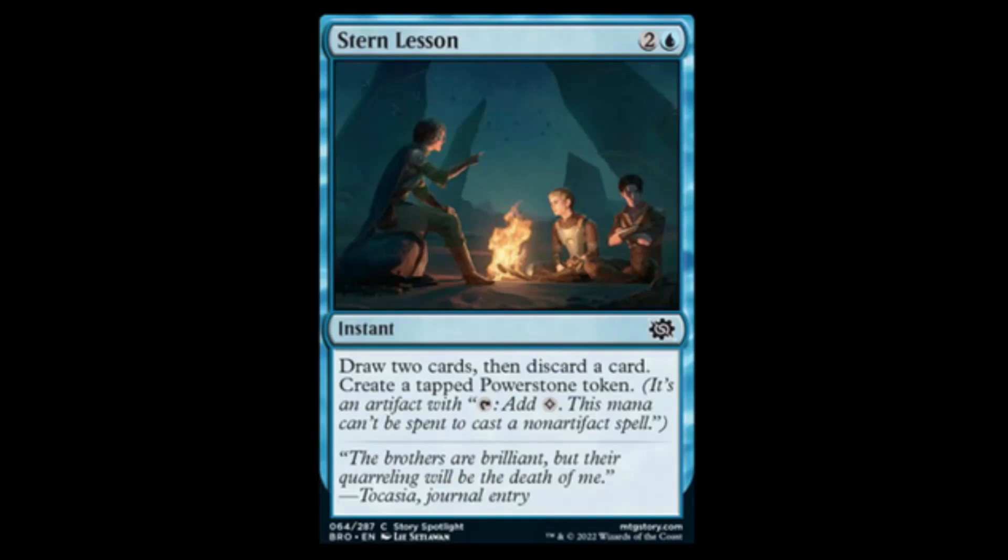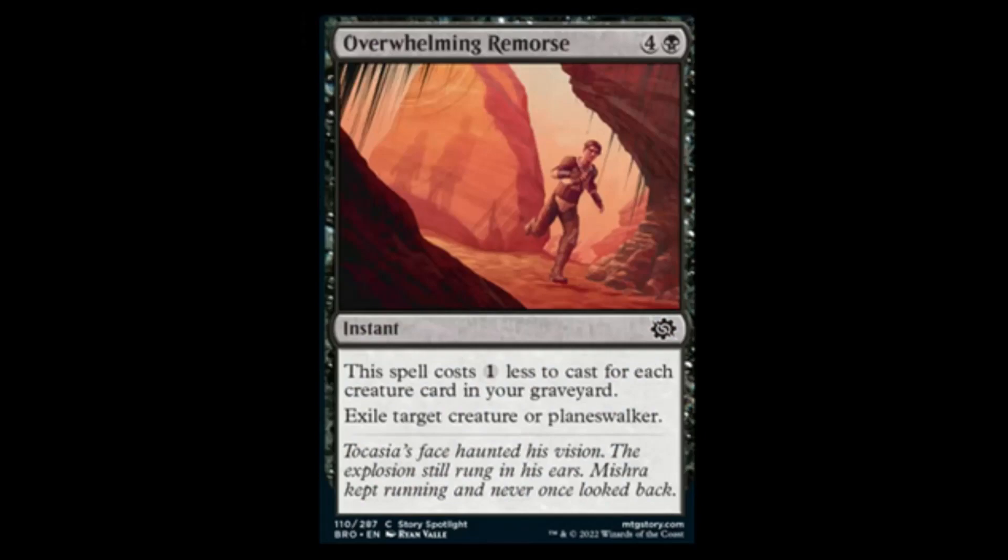Next we have Overwhelming Remorse — black and four, instant. This spell costs one less for each creature card in your graveyard. Exile target creature or planeswalker. Why on earth is this a common? This is going to be all over limited and Standard. Nothing's better than for one black instant exile target creature or planeswalker — and you don't even lose the cards out of your graveyard. This is like better than Defile. This is disgusting and it's a common.